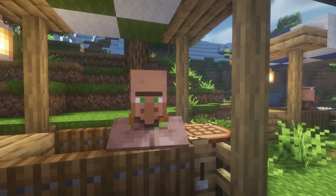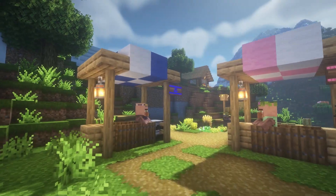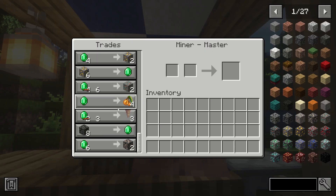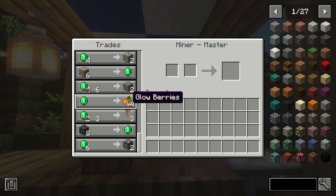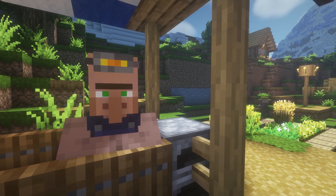The workstation of the Lumberjack is a crafting table. The final villager is the Miner, and the Miner can trade any type of items you find underground — so it can trade stones, ores, or even glow berries. The workstation of the Miner is a furnace.